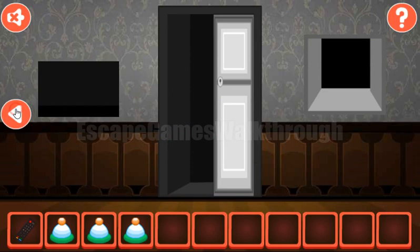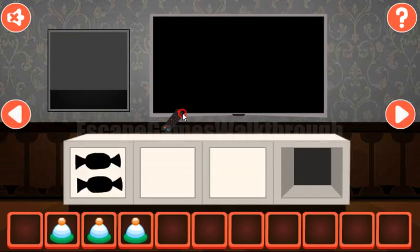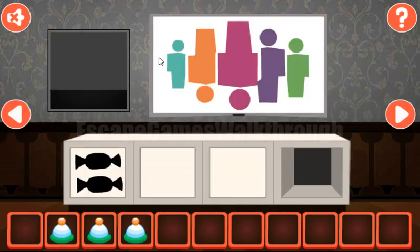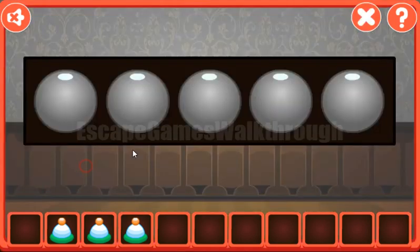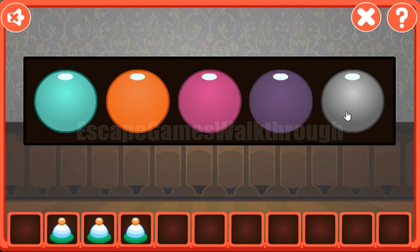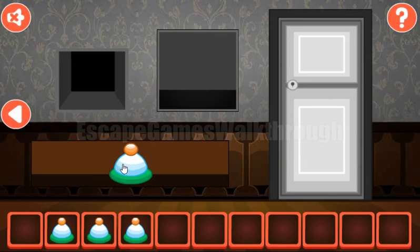I'm going backward to get the hint from the TV. Here you have the first hint — the colors of this person. Let's select them here. The first is teal, then orange, then kind of pink, then kind of like that, and this one is green. And we've got the fourth cap.